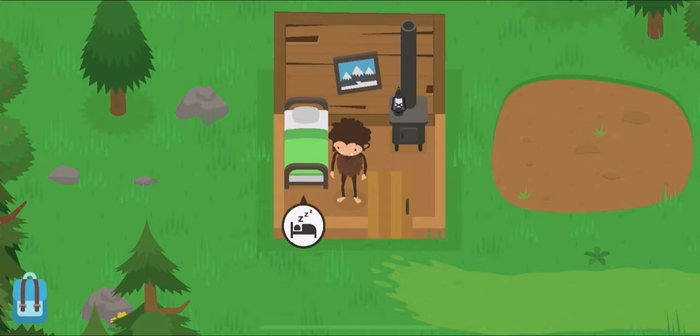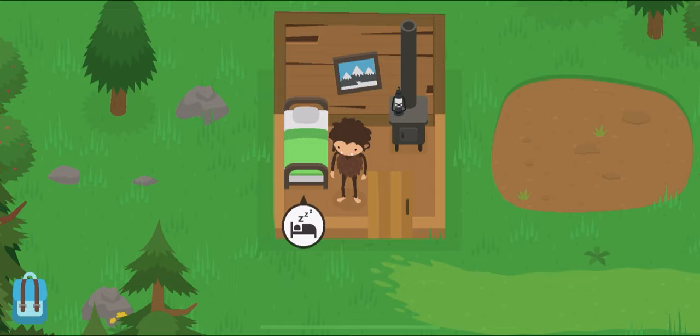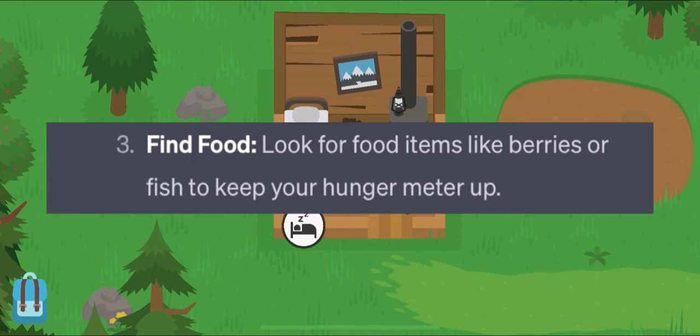Anyways, let's see step number 2: explore the campground. Take some time to explore the campground area, including the lake, picnic, and the main lodge, which I guess I did already, so I'm gonna skip that. Number 3: find food. Look for food items like berries or fish to keep your hunger meter up. I don't think berries are exactly in the game, so I'm just gonna get fish.